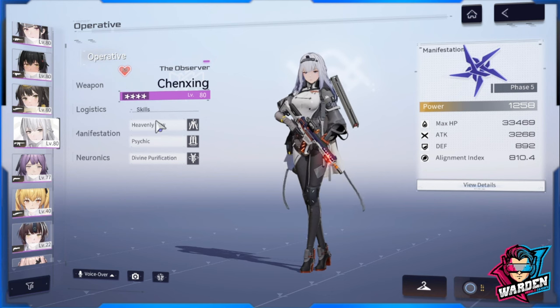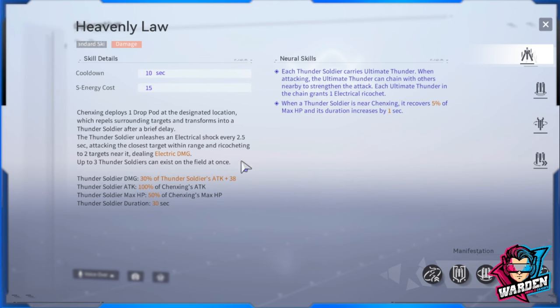Starting with her skills — for her standard skill first: Heavenly Law Changing deploys one drop pod at a designated location, which repels surrounding targets and transforms into a thunder soldier after a brief delay. The thunder soldier initiates an electric shock every 2.5 seconds, attacking the closest target within range and ricocheting up to two targets, dealing electrical damage. Up to three thunder soldiers can exist on the field at once.